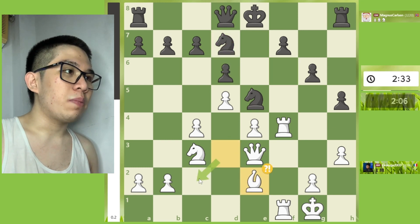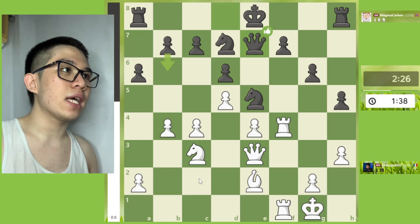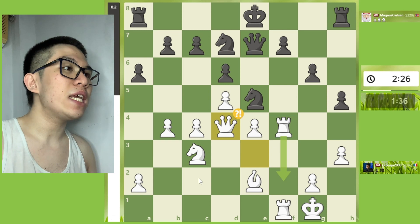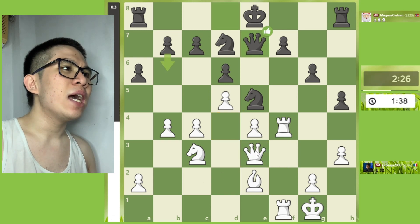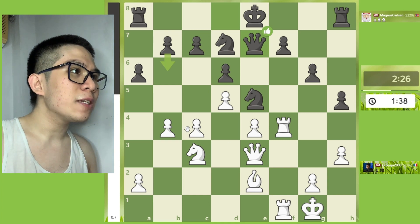Bxe2, A6, B4. Then Qe7, Qd4 — this is a mistake. The best continuation on this position is Bc2.